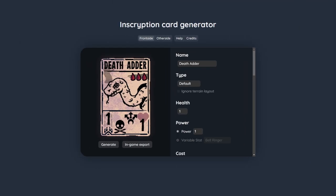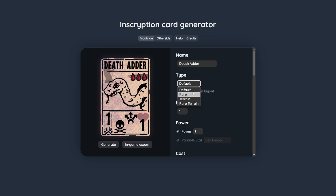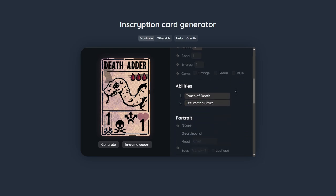I originally made this to be an easy way to make your own cards that you could print for yourself, and in my opinion it does this pretty well. You can modify almost all stats of the card — whether that be the name, type of card, health, power or power ability, cost, or sigils.